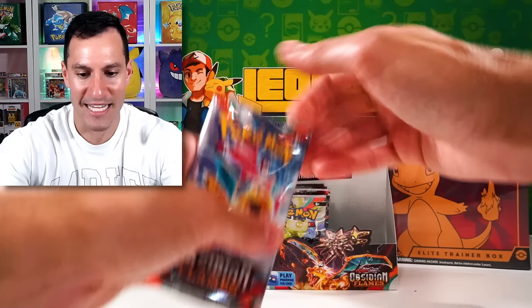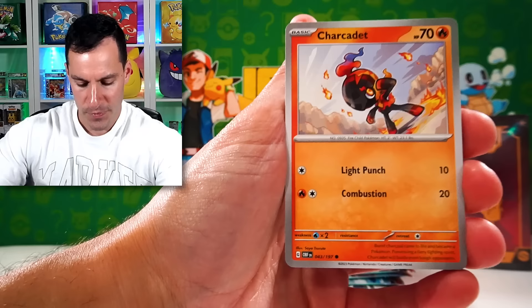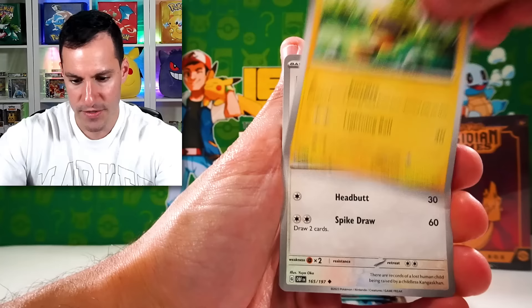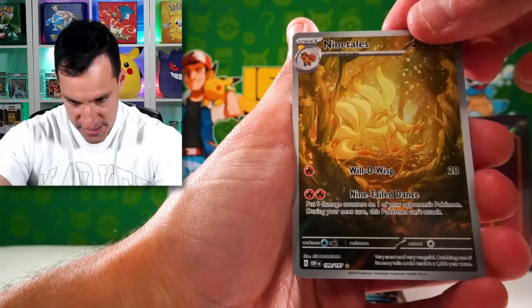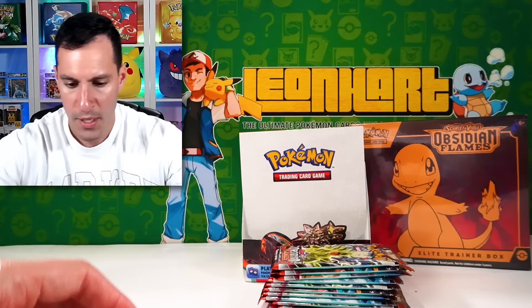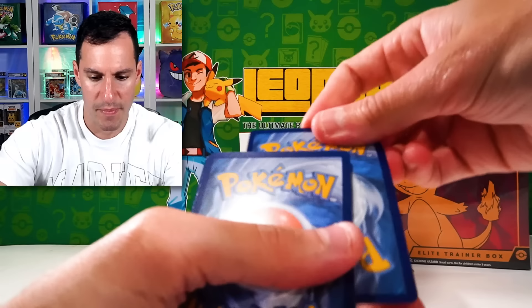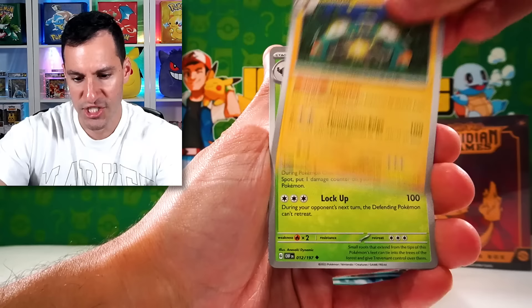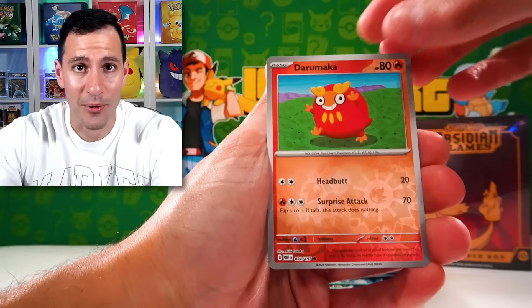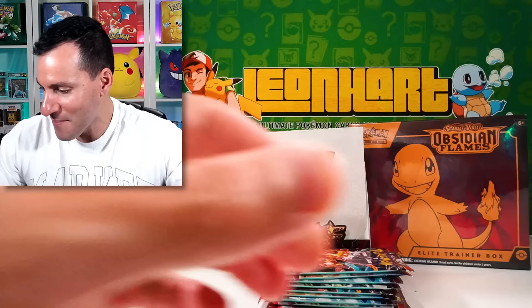I'll put these all out right here. We'll be opening up the Obsidian Flames Elite Trainer Box next. Thank you, Pokemon Company, for sponsoring today's video and letting us open Obsidian Flames. Kangaskhan — love that Pokemon. Lapras. And then there's a Beedrill. But wow, look at that — Ninetales! Christie from my Heart Squad loves Ninetales — she'll love that card for sure. That's incredible. I think a lot of people agree the artwork has been absolutely fantastic. Pinsir EX! Pinsir is one of my favorite Pokemon of all time. That is beautiful.